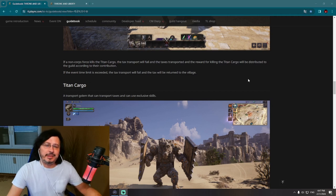If non-corps forces — meaning the guilds attacking the Titan Cargo — kill the Titan Cargo, the tax transport will fail. The taxes and the reward for killing the Titan Cargo will be distributed to the attacking guilds according to their contribution.